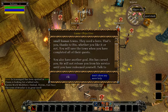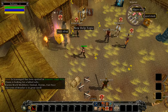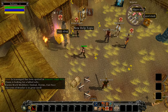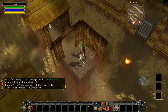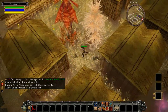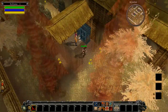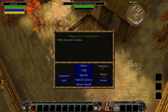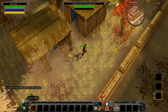It's a dangerous time for a small human town — they need a hero. That's you, thanks to Din, whether you like it or not. You have to save the town when you've completed all other quests. Din has cursed you and will not release you from his service until you've redeemed yourself. Every town is slightly different — they'll have little houses with people in them, sometimes giving you quests. This one comes with a graveyard. This person does in fact have a quest for me — he wants me to find the fabled relic on level one, so we'll take that quest.